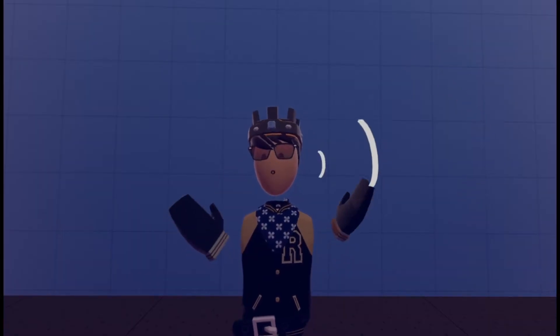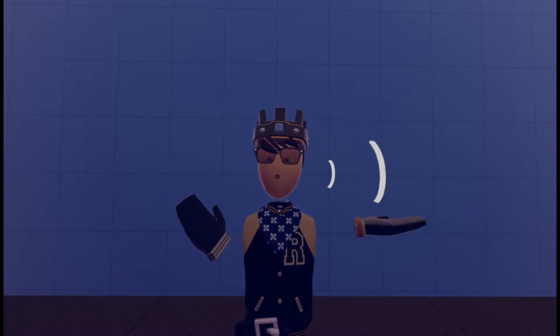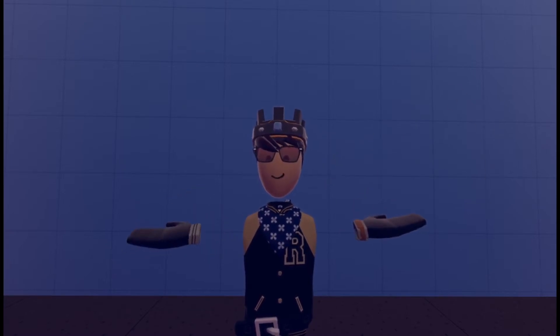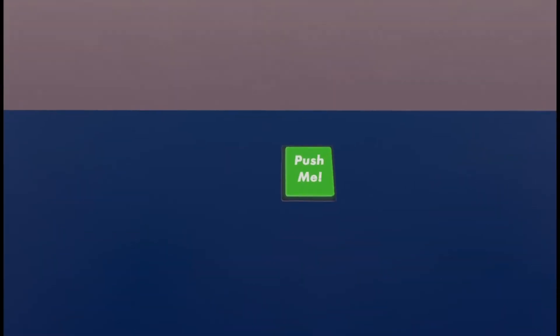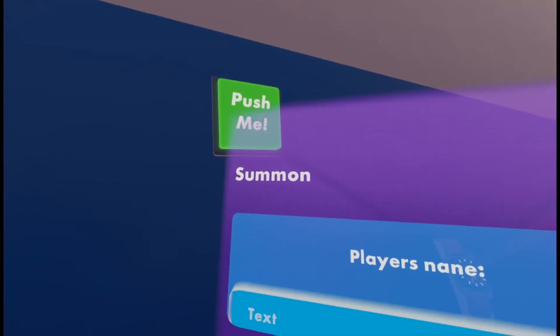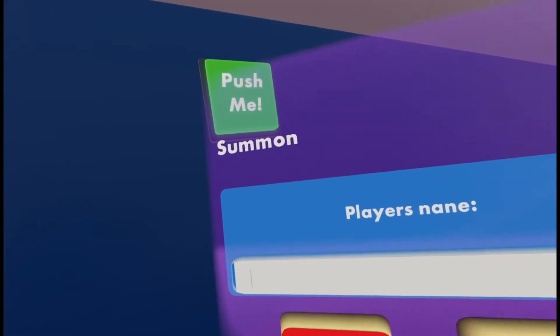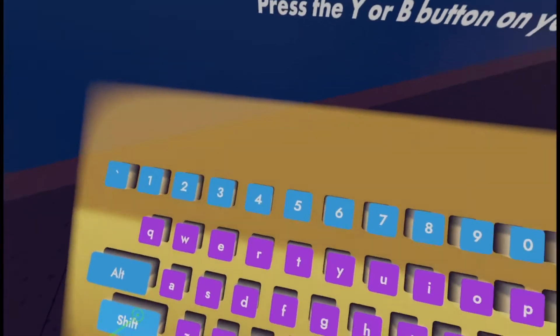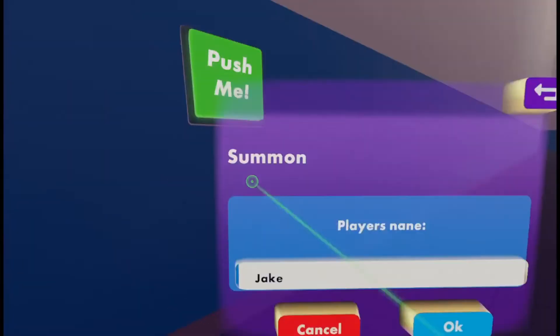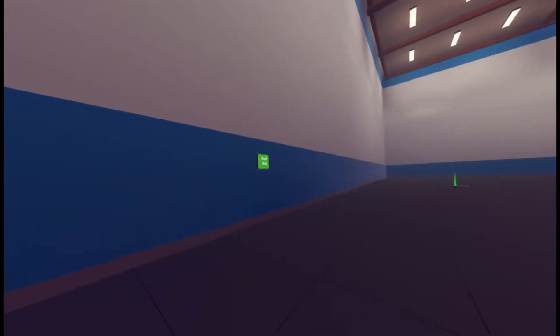Hey there, I'm going to be showing you how to make a summoning mechanic with Circuits Version 2 and Circuits Version 1. What this does is you're going to press a button and it's going to give you a watch notification. You type in the player you want to summon's display name, and when you click OK it's going to teleport them to wherever you put the spawn point.